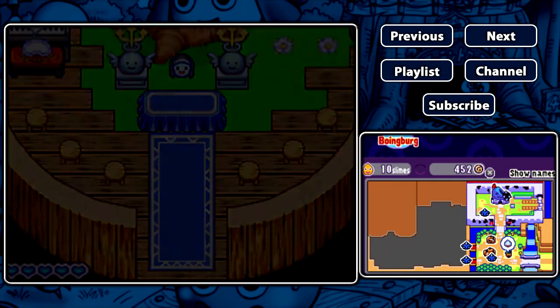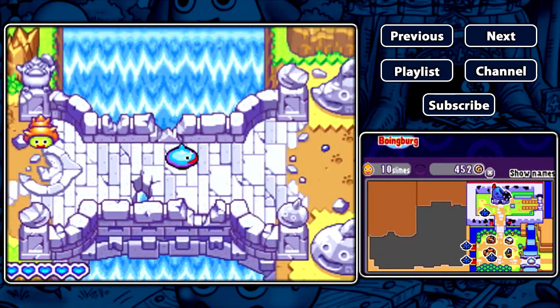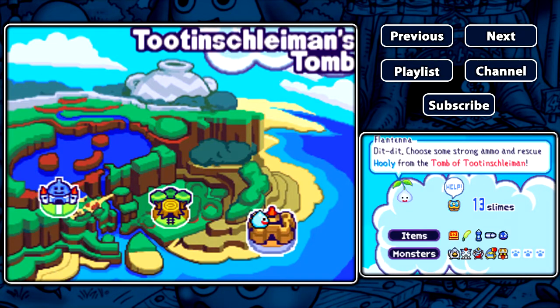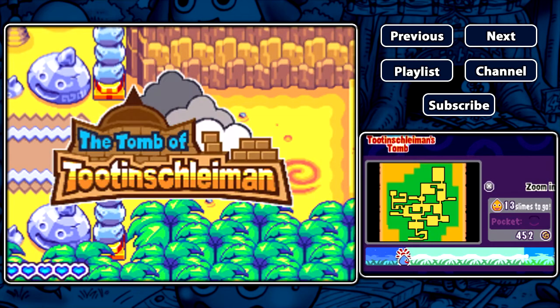Hey everyone, welcome to episode 4 of Let's Play Dragon Quest Heroes Rocket Slime! My name is Blackbird, and in this episode we're going to Tutancheliman Stomp and try to rescue our friend Huli. We have 13 slimes to rescue yet, so let's do this!